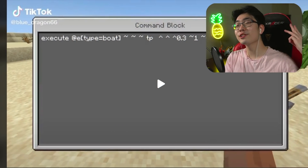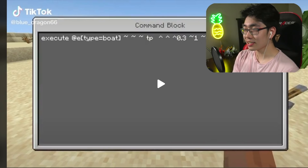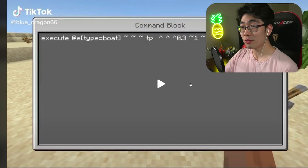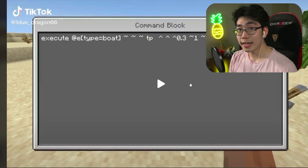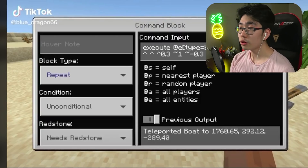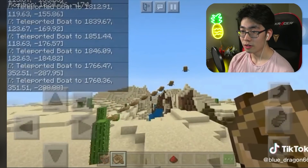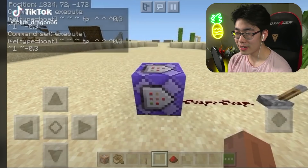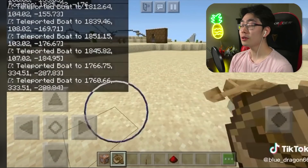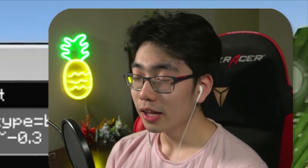Moving on to our third TikTok hack. The TikTok format is a little different this time — it's landscape form, so TikTok seems to have been updated since the last video. The command he uses is an execute command with repeat, unconditional, and always active settings. Check it out — we've got some boats flying away. This is actually so cool. We're going to be making a boat spiral all the way up to the sky.